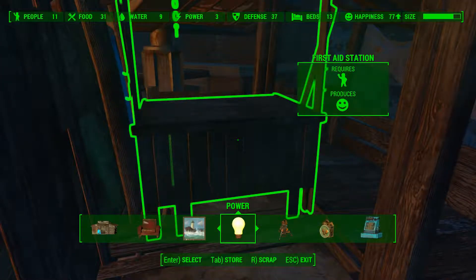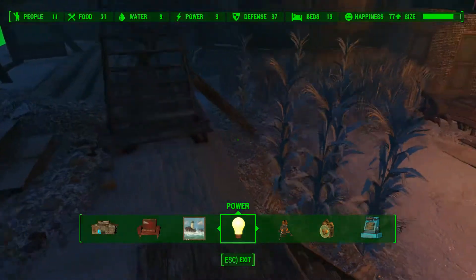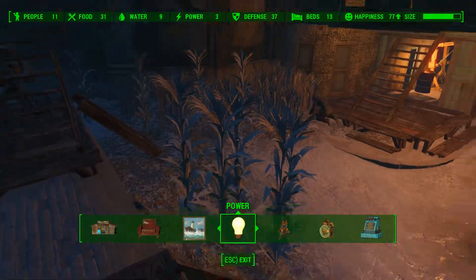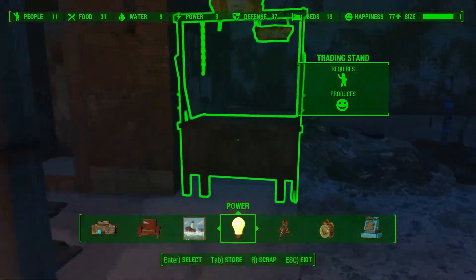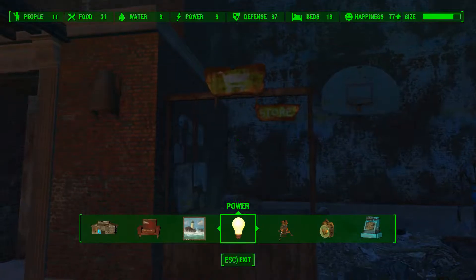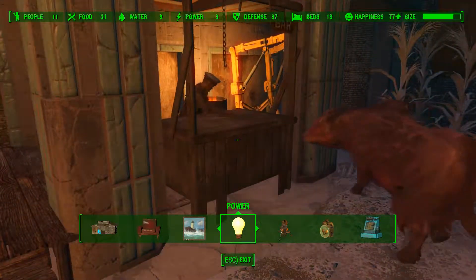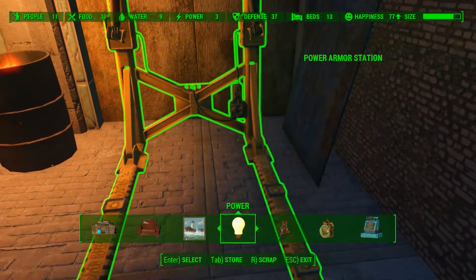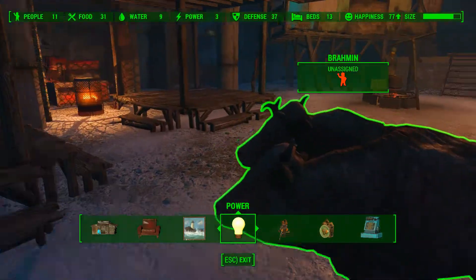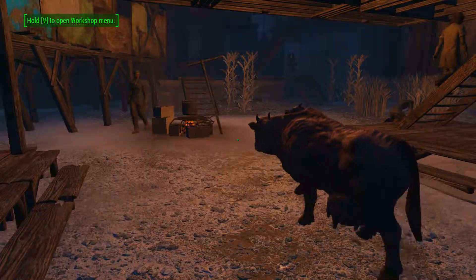We have a first aid station from which we can buy the chems. We have just the bog standard trading stand here. Here we have a bar. I also put a power armor station down here so I can fix stuff up if I need to.